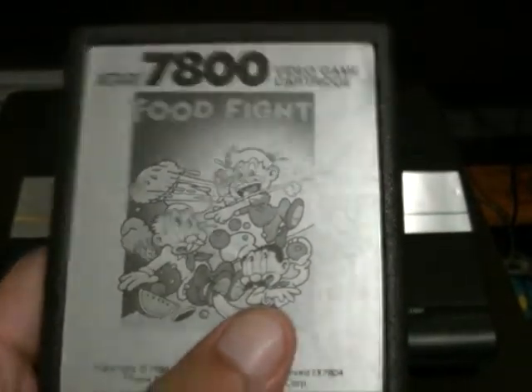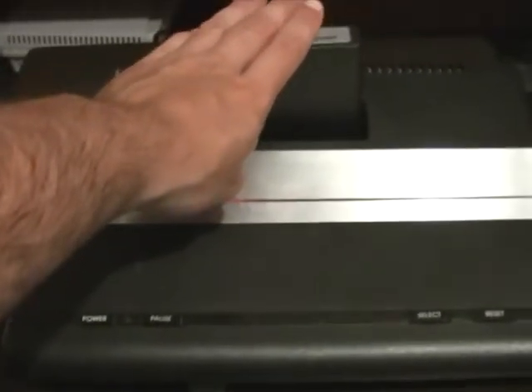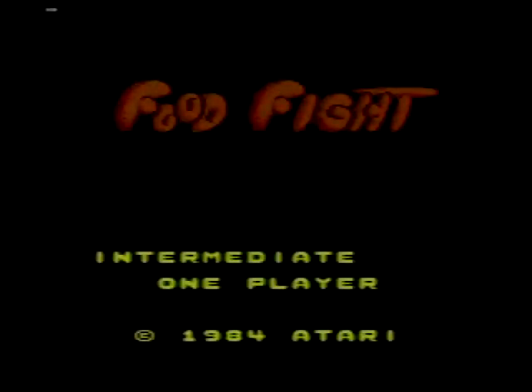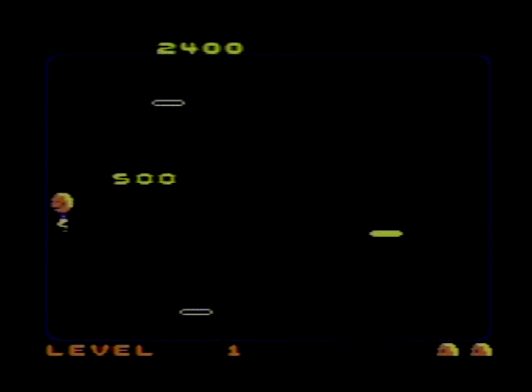Food Fight, released in 1986 for the Atari 7800 Pro system and based on the 1983 arcade game of the same name, puts you in control of Charlie Chuck, a young boy with a craving for ice cream. Can't blame him. So naturally, your goal is to eat the ice cream cone on the other side of the screen before it melts away.